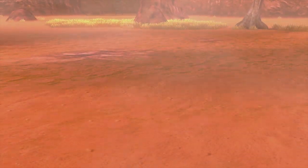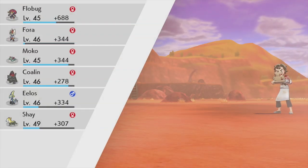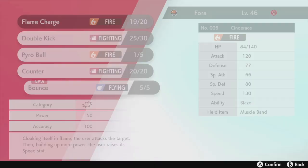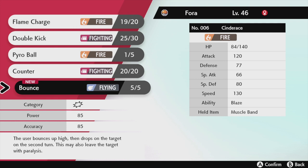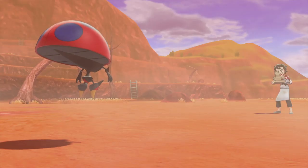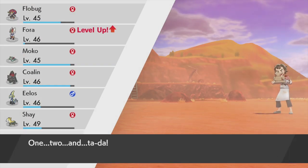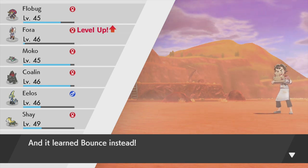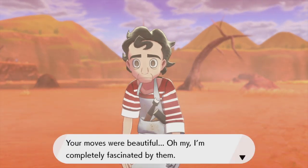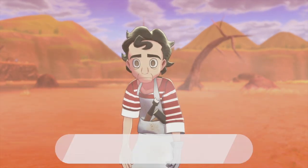We defeated Duncan the Artist, which looks like it wants to kill you. Phora grew to level 46 and is gonna learn Bounce - 'bounces up high then drops the target on the second turn.' I think we can get rid of Double Kick because Bounce is the first Flying type move we're learning, so it's going to be really important. We defeated Duncan - 'you must be beautiful online, I'm completely fascinated by them.'